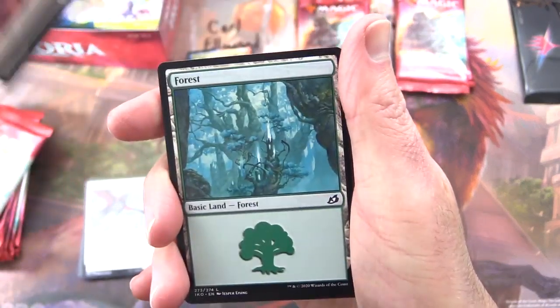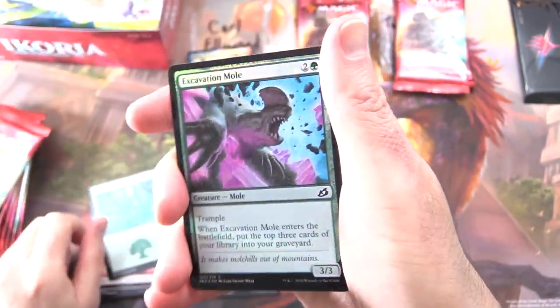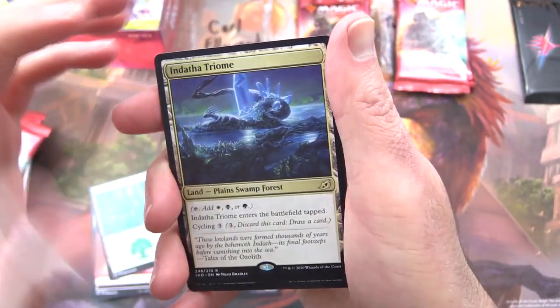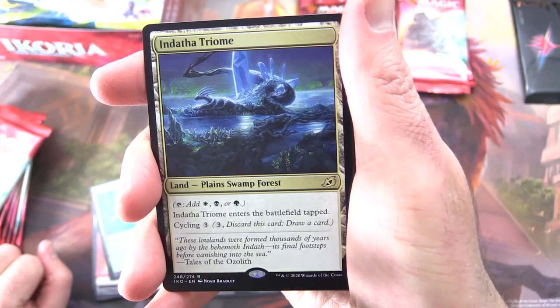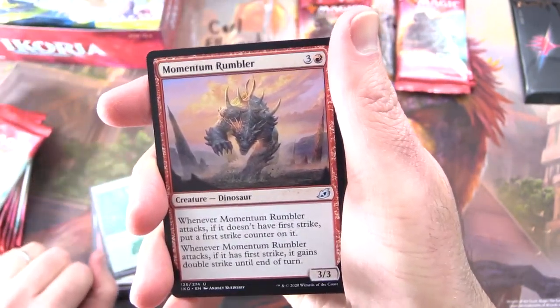We have a Human Soldier token, a Forest, and a foil — Excavation Mole. Let's rearrange the lighting to get the foiling. And it's the Indatha Triome land — Plains, Swamp, Forest. Tap it for white, black, or green. Enters tapped and you can cycle it for three.